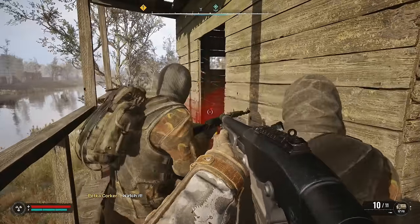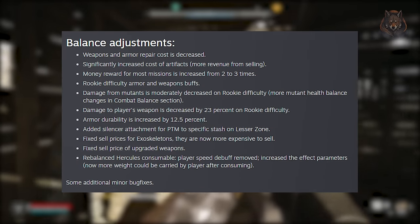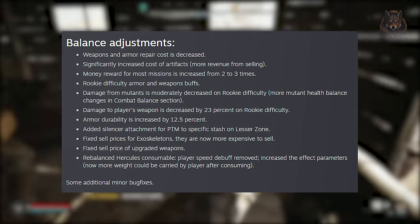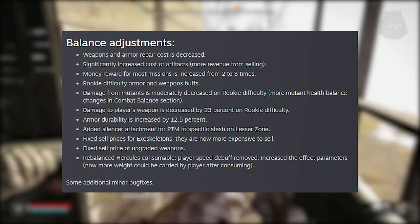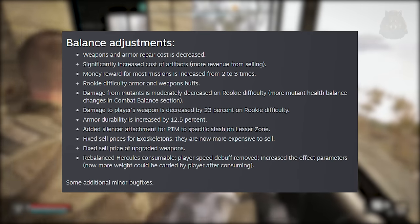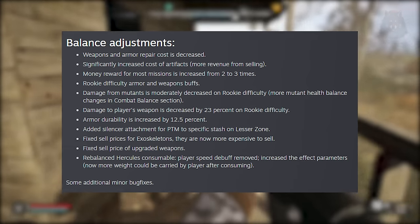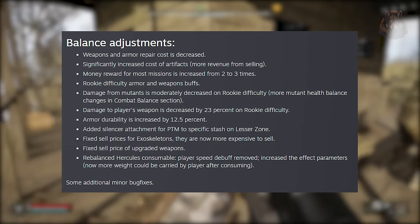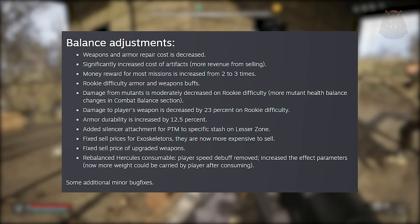There are a couple of big balance changes in here, including reduced repair costs for weapons and armor, an increase in the selling price of artifacts, and money rewards for most missions have been increased up to three times, which is super cool. Armor and weapon buffs for rookie difficulty have been added, and mutant damage has been decreased on rookie difficulty with a 23% reduction to player weapon damage in that mode.